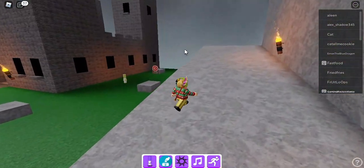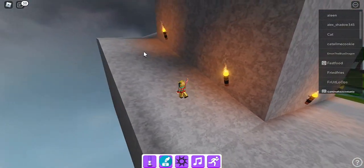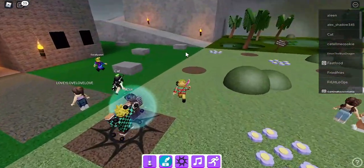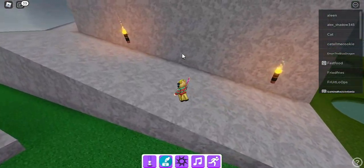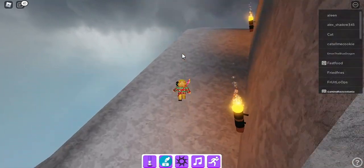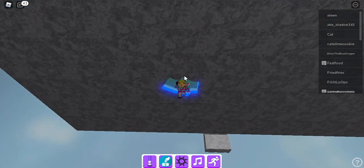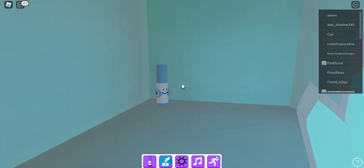The next one should be right here. You're going to go here, drop down, and try to make it there. Right here you got the coin, plus a marker that you can get.